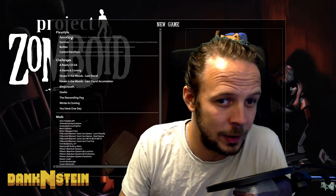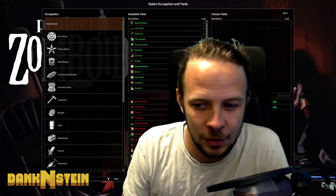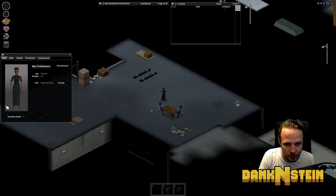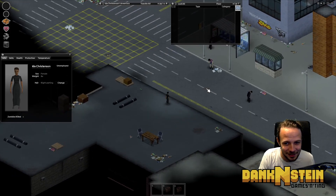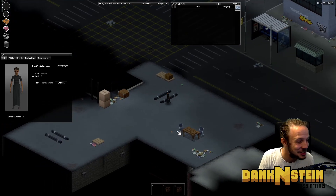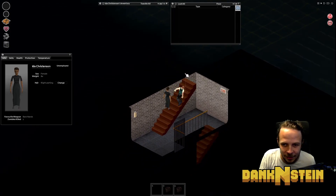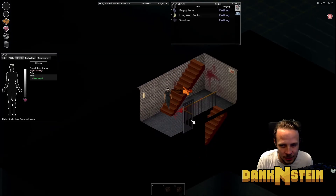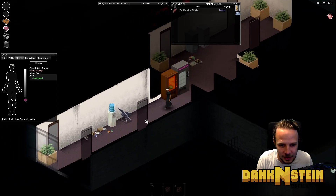First things first, let's create the new world that we're going to move into. We want a Raven's Creek spawn again, and the character that we create is not important here — we're going to be replacing them. So we just jump in with a blank character; it doesn't really matter. Here's our spawn. Interesting, I've never seen this spawn before, presumably because this is part of the new Raven's Creek update that I just haven't played on yet — so that's cool. If we walk into a room, the cutaways seem to be acting like normal. Yeah, everything looks like it's not broken.